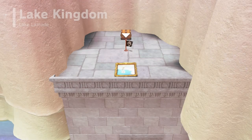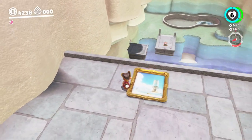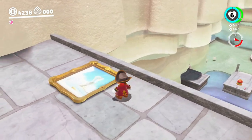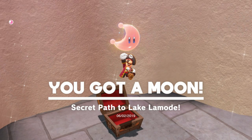Actually, I think it's the Lake Kingdom — like that upper height area. Yeah, it is. Remember that area that I said was way, way up above that Goomba stacking area that we couldn't get to normally? Here we are! Viewing balcony — voila! Secret path to Lake LaMode!